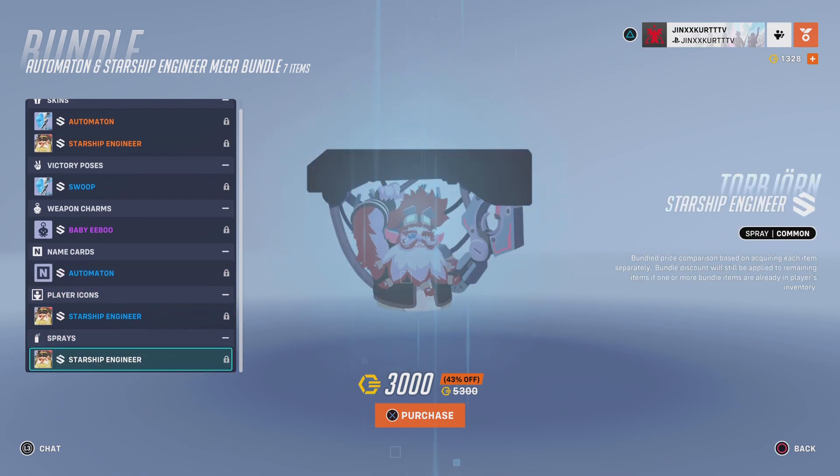Also included are the Starship Engineer Player Icon and the Starship Engineer Spray. All of that concludes to a price of 3000 coins.